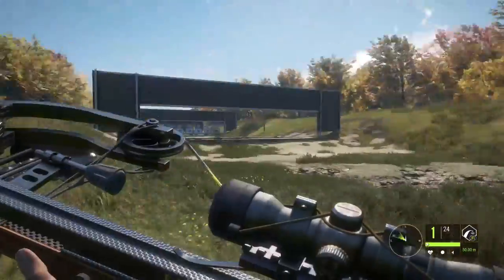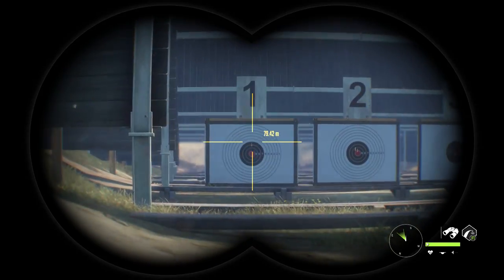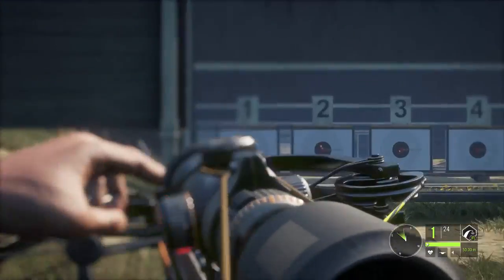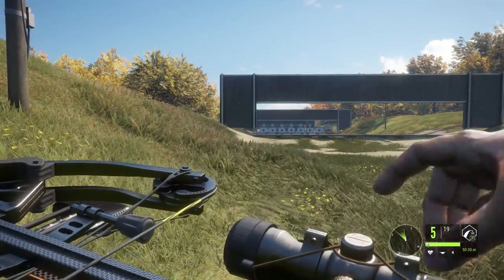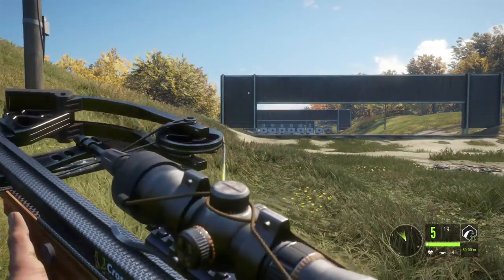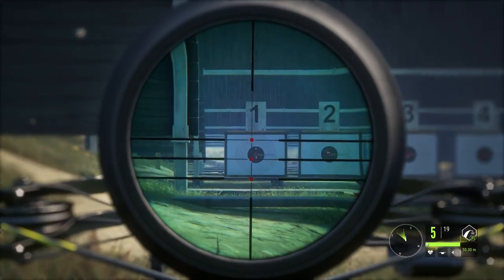Let's go back a couple more meters. We're at about 80 — 79 meters. Just about 80 meters is that bottom crosshair. So with that being said, you should be able to put a good shot on an animal at 80 meters just using the circles in your scope.